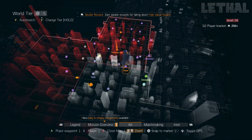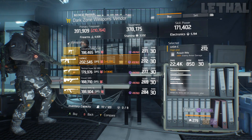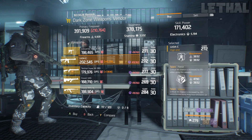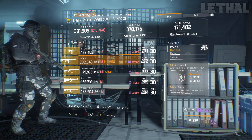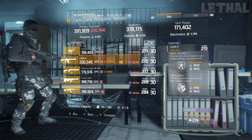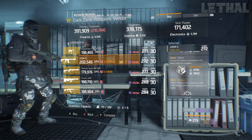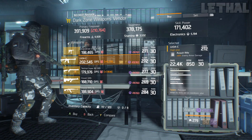Getting into the dark zone, the first vendor is the Park Avenue Checkpoint. He's selling a pretty nice LWAC with 22% enemy armor damage, 22.4k base damage, and the talents focused, fierce, and vicious. I would get rid of focused and use responsive, deadly, or unforgiving. If you're making a high critical hit chance build, this is a great weapon since it already has fierce and vicious — just stack critical hit chance on your gear and mods.